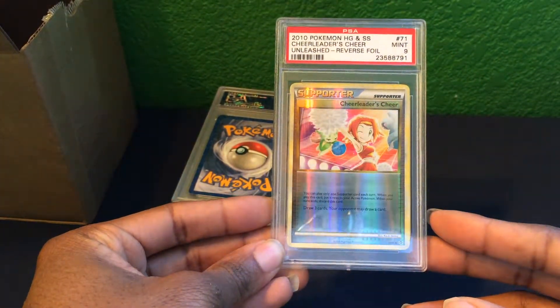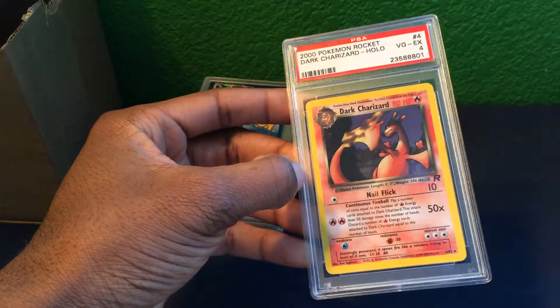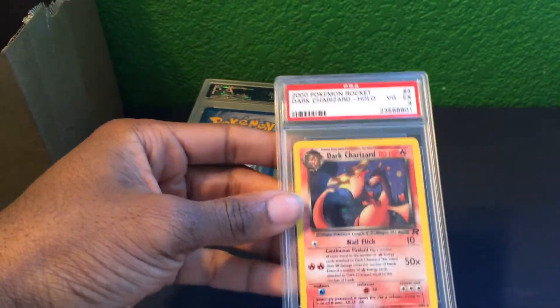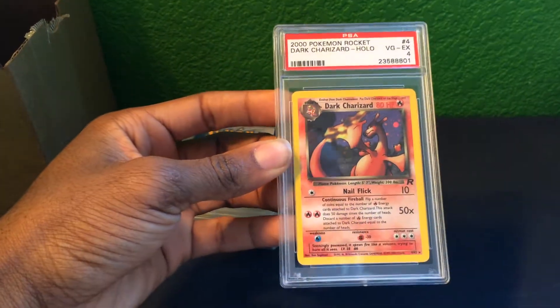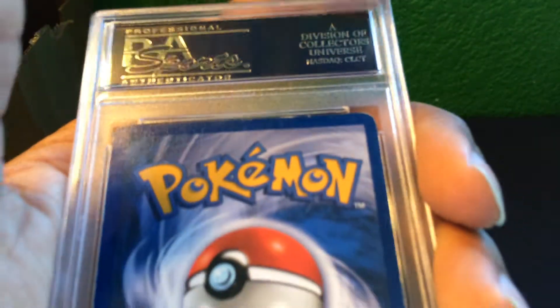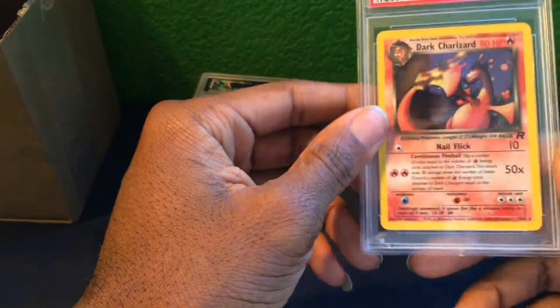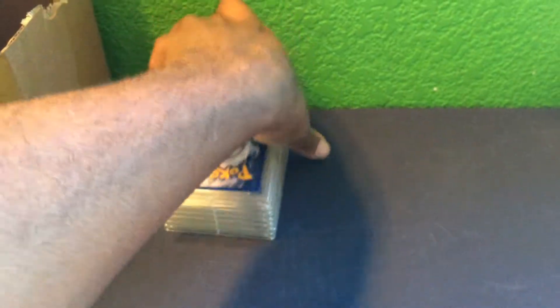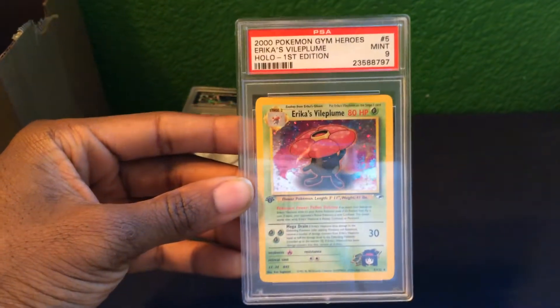This next one is a Dark Charizard holo — it came back as a Very Good/Excellent 4 grade, which is a really low grade. You can see marks on it. I expected a little lower, but not that low. It's from the Team Rocket set.